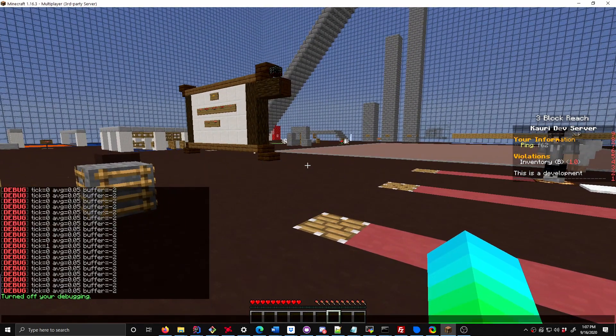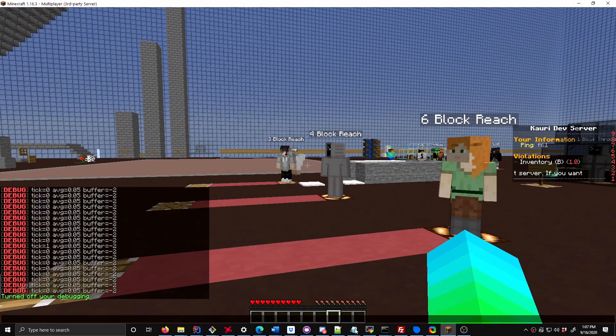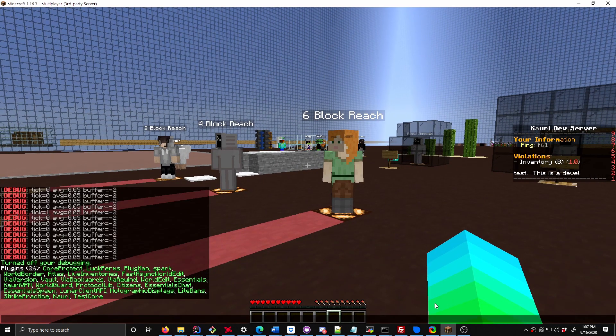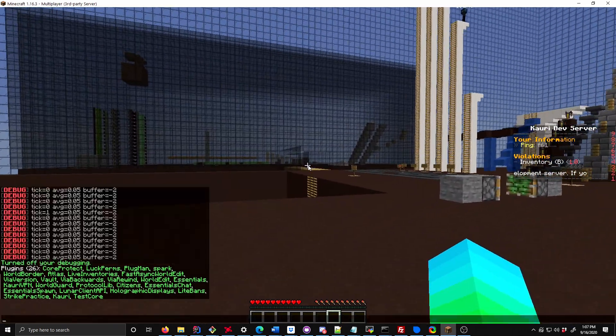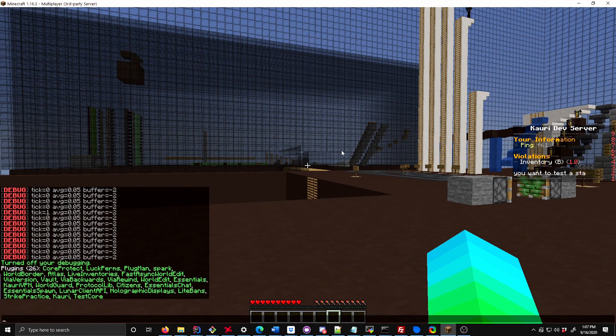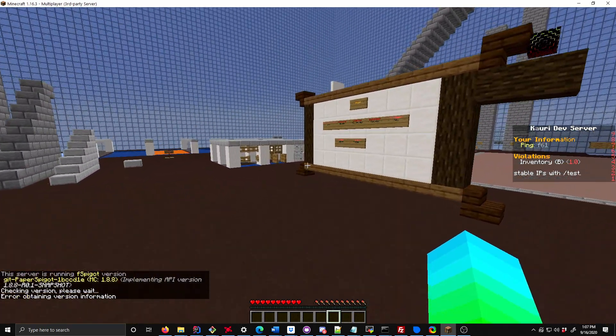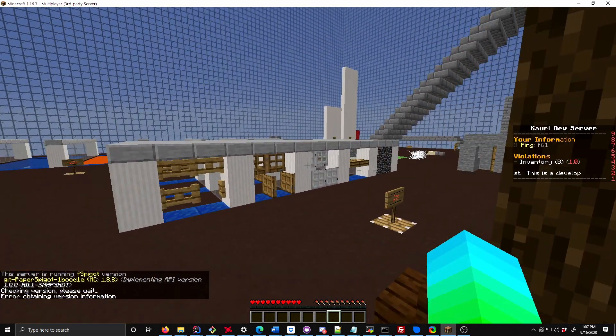What we go ahead and do is put ViaVersion on the BungeeCord. As you can see here, I have ViaVersion, ViaBackwards, and ViaRewind on here. And this is only on the Spigot. We are using the latest build of Travertine, 1.16.1. We are using a 1.8.8 Paper Spigot that is only including a modified KB system.